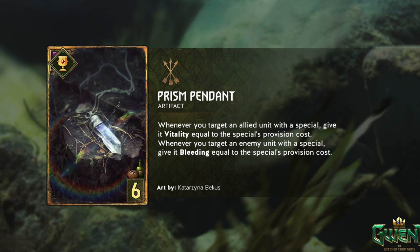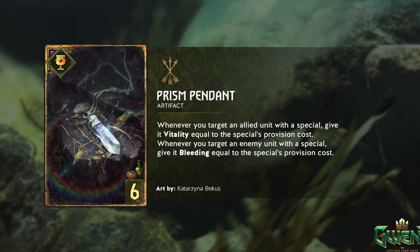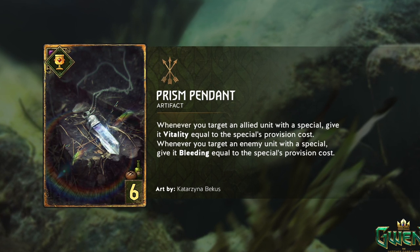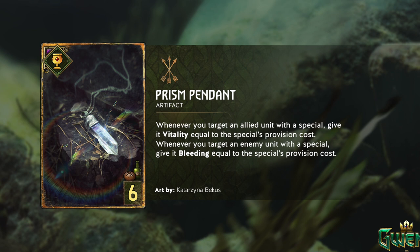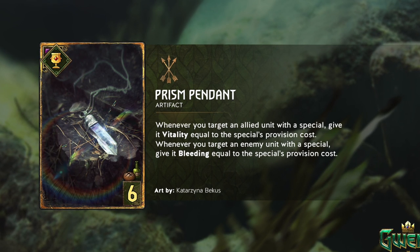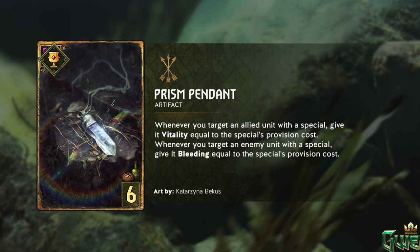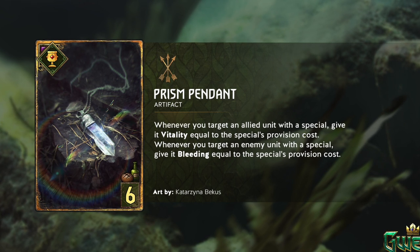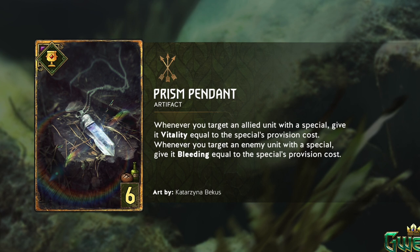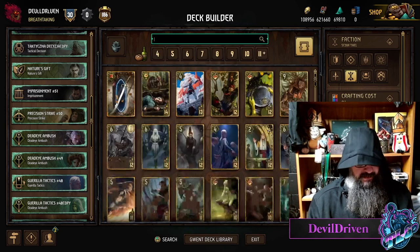I love this card. If it's a Matic enhancer, I'm all about it. But even just looking at your Scoia'tael specials - with Orbit you already get it, it's kind of overkill. So you would get seven, but this extra vitality stuff is kind of weird. You want spells right, or nature. Let's check out the nature cards.